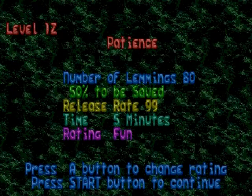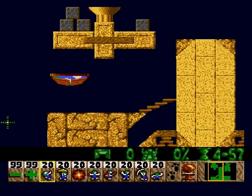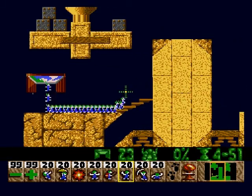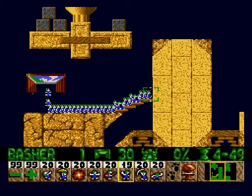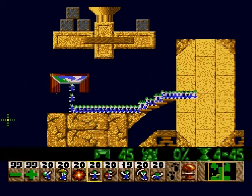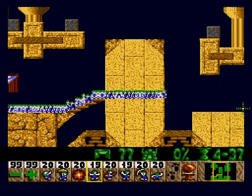Right, on to the next one. 'Patience' — we need to save half of the 80 lemmings. Now you'll notice that's a drop there, and they're coming out at a ridiculous rate again. So what I shall do is bash, then because they're going to turn around, I have to place a blocker in position. Oh — one down.